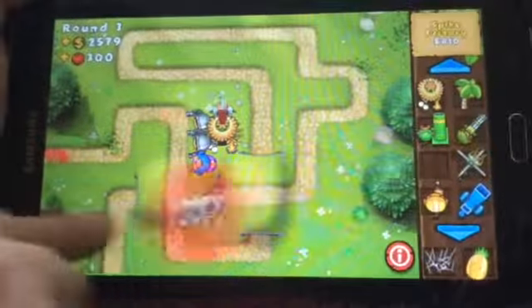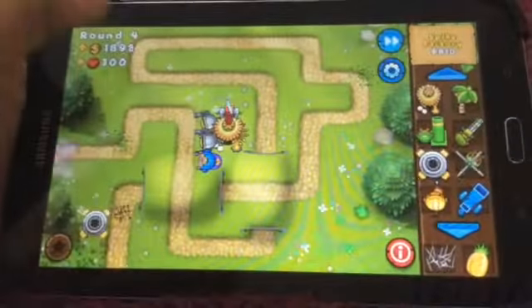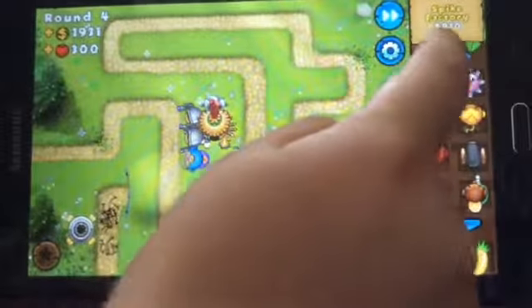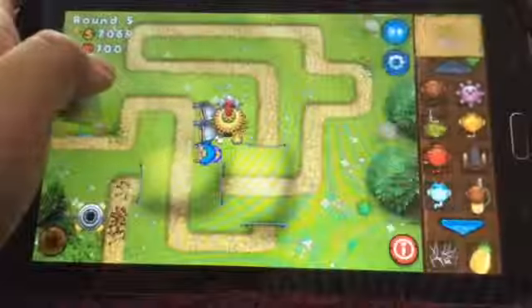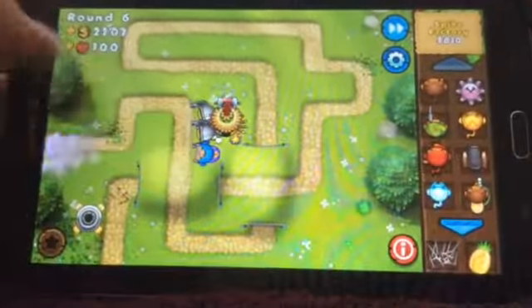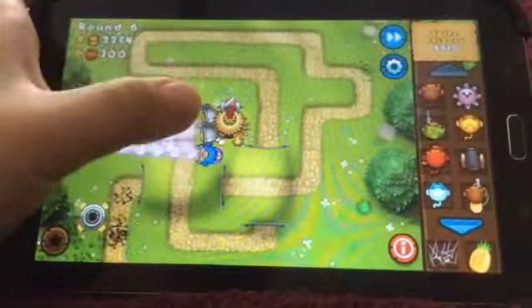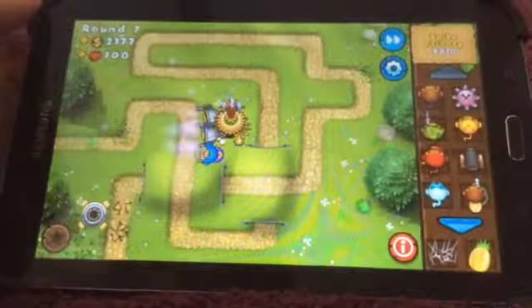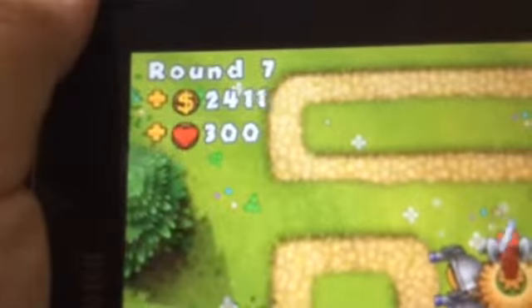You'll get the Radar Scanner because those pesky camo balloons are no good. And now for some defense just in case balloons get past you, you might want to get a spike factory — just a 0-0 spike factory. You might want to build some more Robo Monkeys. It actually worked with Sun Gods too, but I prefer Robo Monkeys. It's doing the regular rounds now, and it's on round seven.